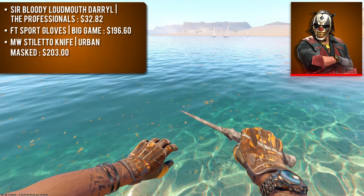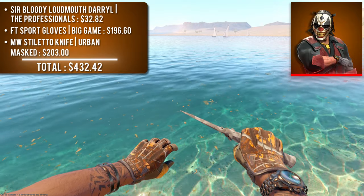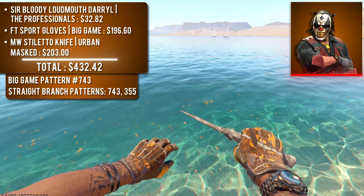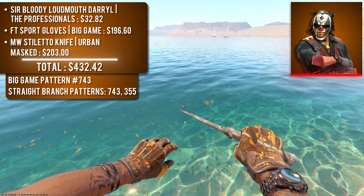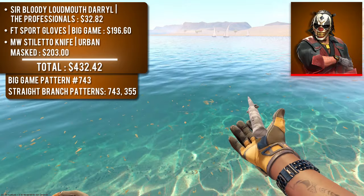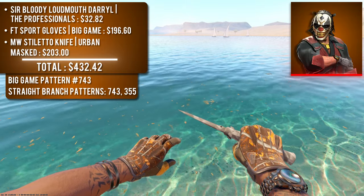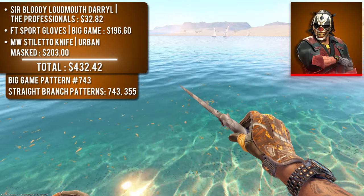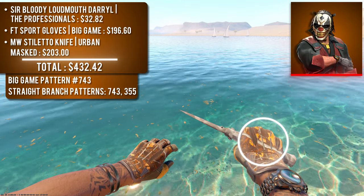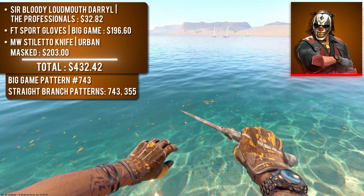Sir Bloody Loudmouth Daryl — the only agent with a darker, almost rose-gold colored watch — is paired with field-tested Sport Gloves Big Game and a minimal wear Stiletto Knife Urban Masked. The brown on the Big Game gloves looks amazing with that watch color. The Urban Masked colors match the branches on the Big Game perfectly. I specifically chose the Stiletto because its smaller blade avoids an overwhelming amount of white and gray. One cool pattern here has a branch going directly through the right hand, making the Stiletto look like it continues across. This combo is around $450.